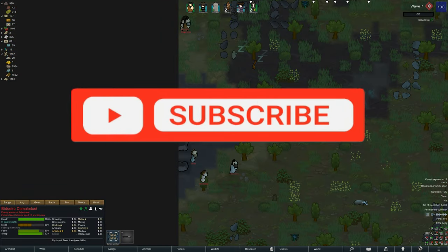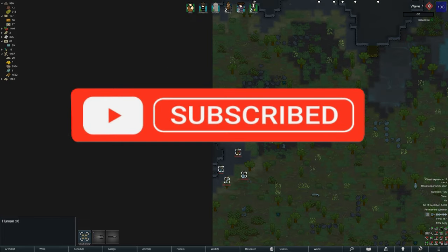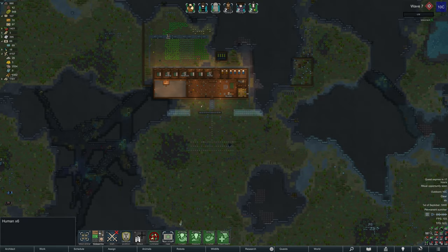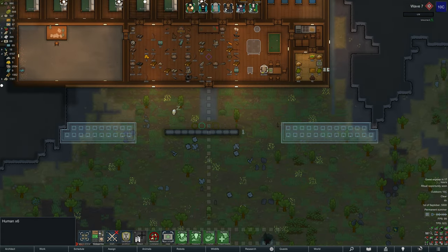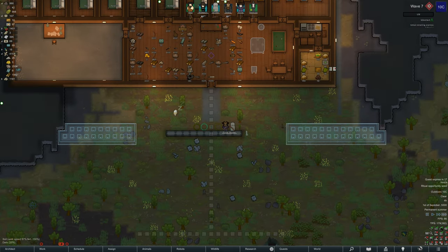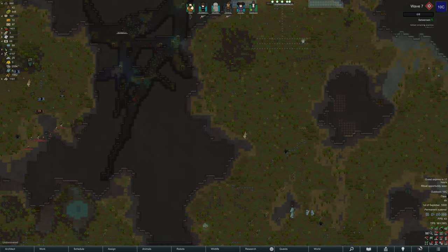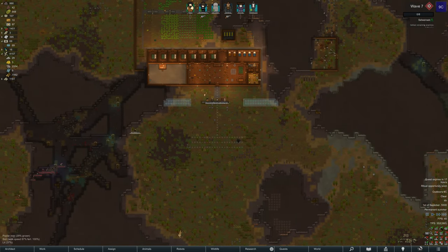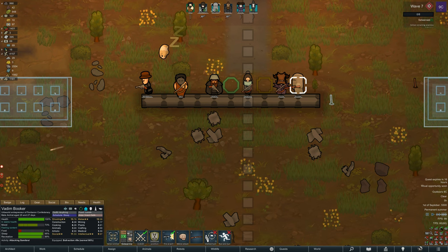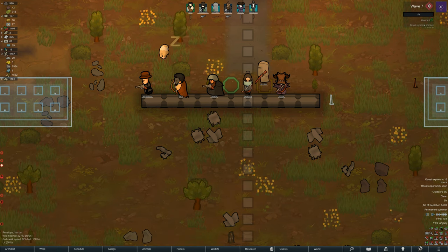Raid 7 coming in now, or wave 7. Looks like five people, plus three elsewhere to give us eight. As it stands, all of us have to line up — we don't have any defensive buildings yet. You can see the planning lines there, just to make sure I keep it symmetrical and build it out as best I can.